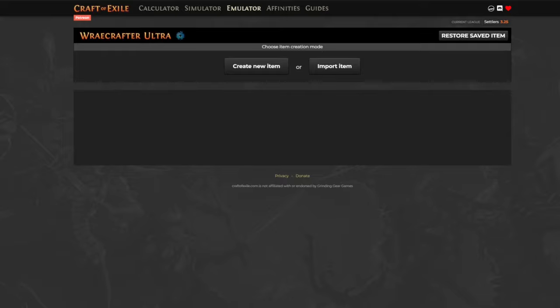A few disclaimers: one, I refuse to do fossil crafting - I don't like buying, using, or farming fossils. Secondly, this isn't going to be mirror-tier everything perfect for the mirror shop. This is reasonable, expectable, easily crafted stuff with pretty much guaranteed outcomes that a lot of people sleep on. People will pay like 20 to 30 divines for the outcomes we're going to make here, and it's just super simple and easy to make.